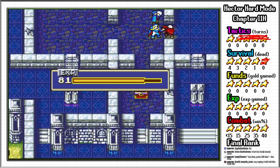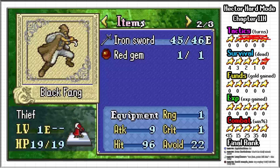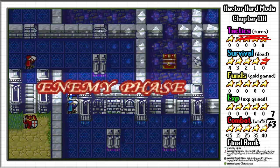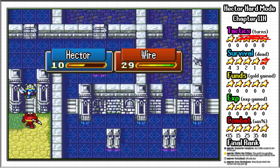The way the thief AI works is that if they have a lockpick, they will try to open doors, and if they can't, they will try to steal items. But if none of these options are available, they will start attacking. I remove all weapons and stealable items from Hector and have him block the door. With nothing to steal, the thief attacks until his weapon breaks. This gets me 40 combats, which is still not enough. I then let the thief go, since not killing him will reduce the number of combats I need.